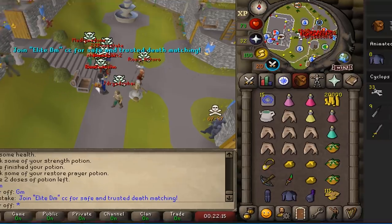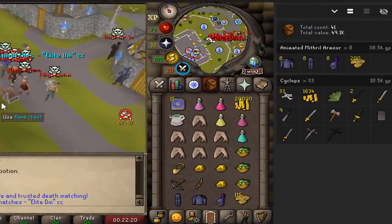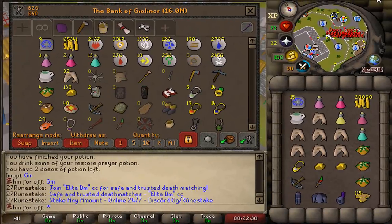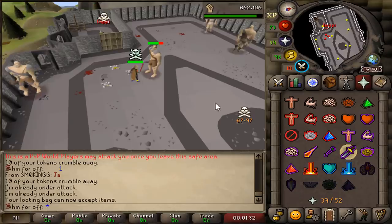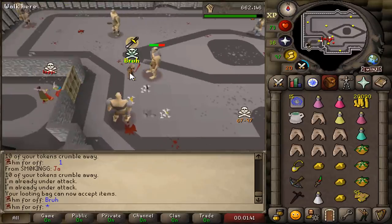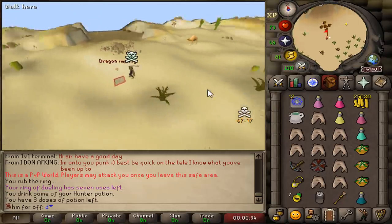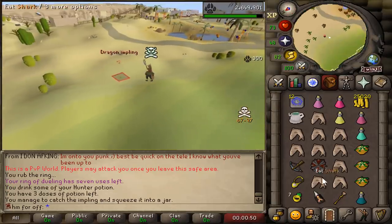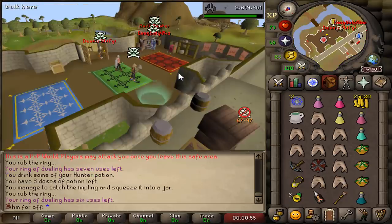We got lucky — 33 cyclops kills in the 20 minutes I was there before someone found me. I can still go back and continue the grind. He's ruined the day, I cannot continue. Come here, dragon impling! How far are you taking me? There we go — a dragon impling! It's been a while since I got one of these.